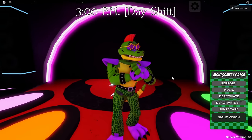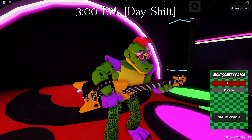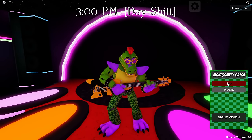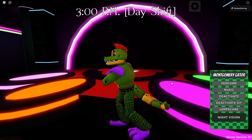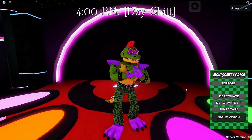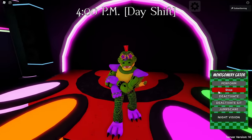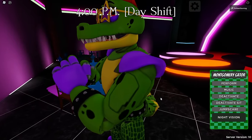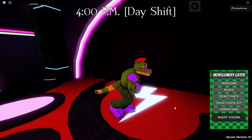For Monty, we have a perform animation — he takes out his bass and starts rocking on it. Looks really cool. The animations are so smooth, but that's not too surprising from FMR. We have some music — very good Security Breach tunes. Monty looks really awesome; look at the detail on him. His tail is swaying back and forth too.